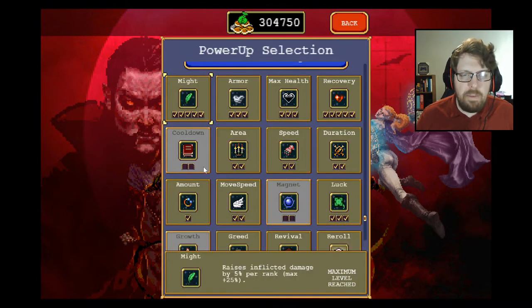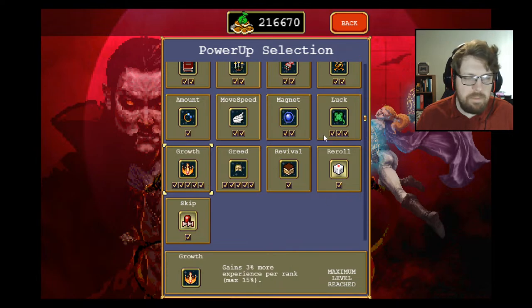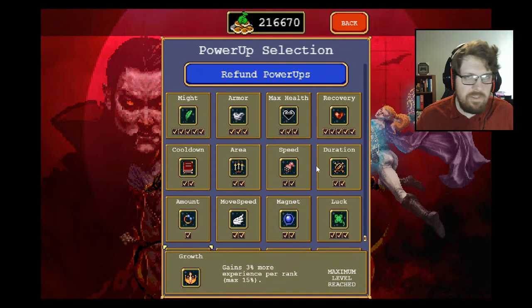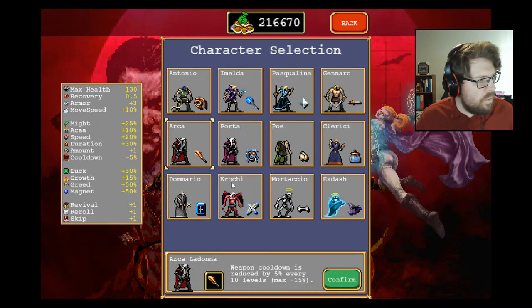First off, power-ups — you need everything. What champion do you use for these high death runs? It's got to be Arca. The reason why is cooldown reduction has the highest immediate impact on DPS over every other base stat, and it only gets better the higher the cooldown reduction.